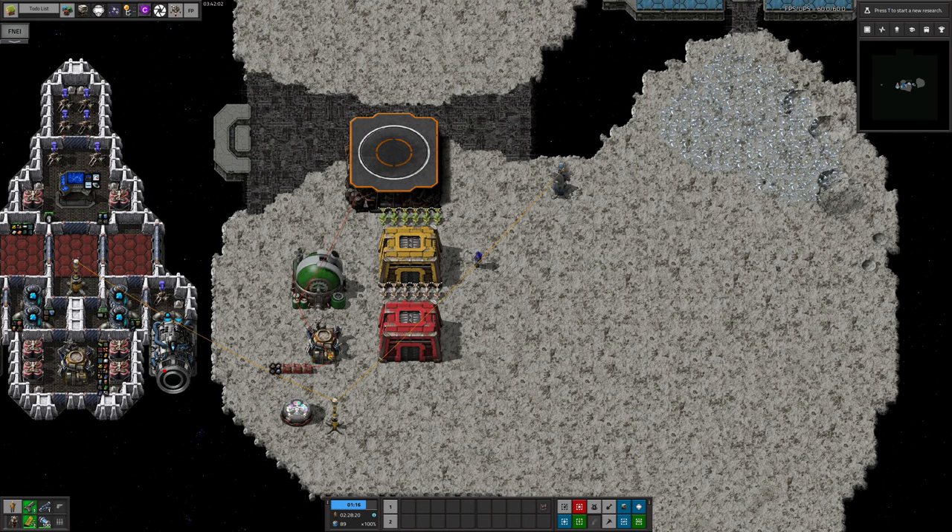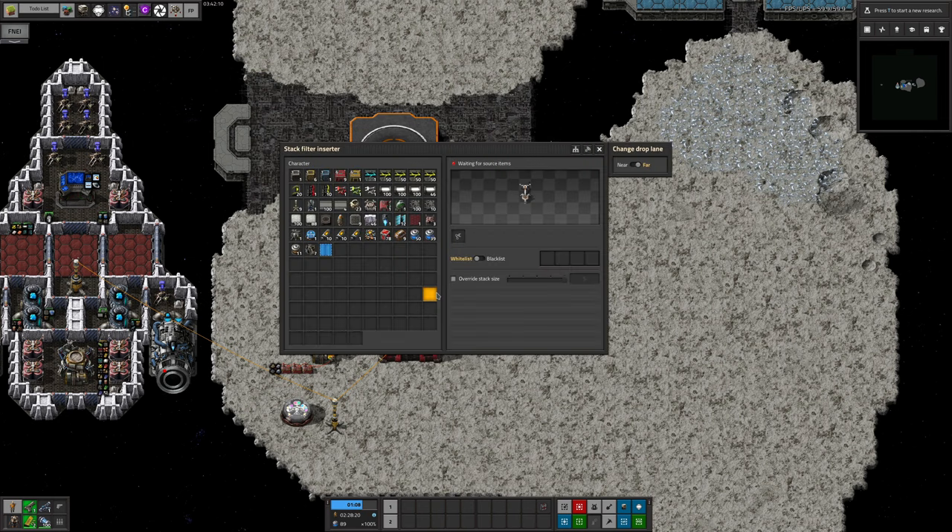Now we've got these warehouses, we need to make sure that the right resources end up in the right warehouses. The simplest way to do this would be to set the stack filter inserters to blacklist the resources that you'd want to keep in that warehouse and pass everything else on, but unfortunately the stack filter inserter doesn't have enough filter slots for this to be useful. You can only blacklist a single resource, which isn't helpful. If you also have Prastorio 2 running, you do get 4 slots, but even this isn't sufficient for the design I want to do.